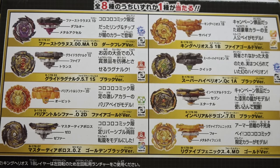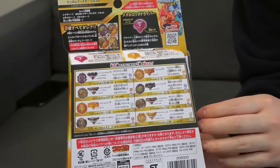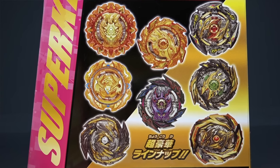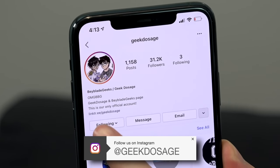We have First Uranus, Glide Ragnarok, King Helios — they're all pretty decent recolors. Not the greatest, but it's always nice getting a set that's mostly gold. We have pretty low expectations for this random booster, but those new parts could save it. Let's get to unboxing and open them all up. But right before we do that, make sure you guys subscribe to the channel and turn on those notifications. You can also find us on Instagram at geek dosage.